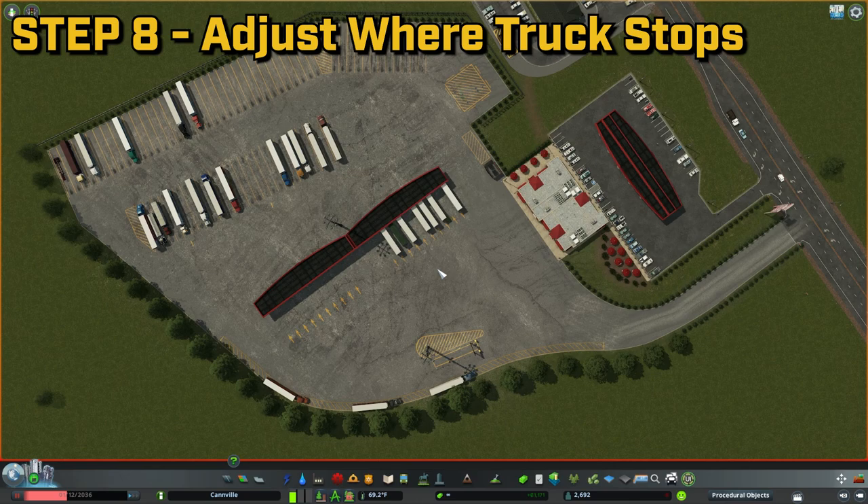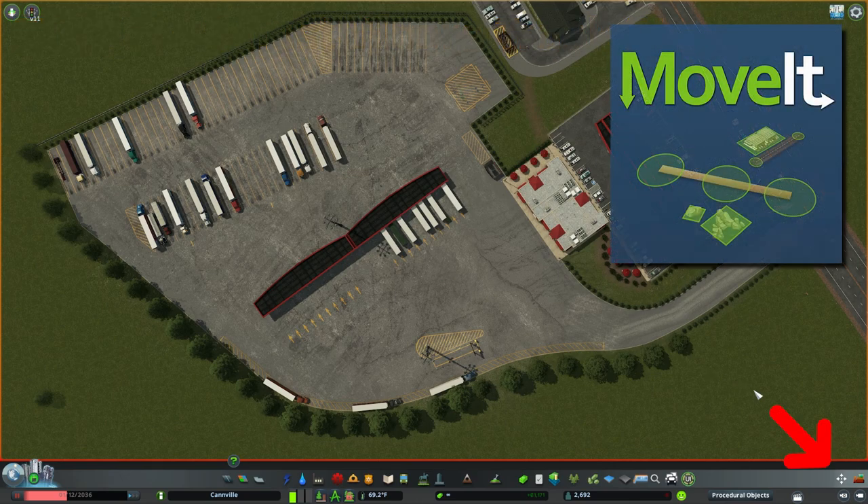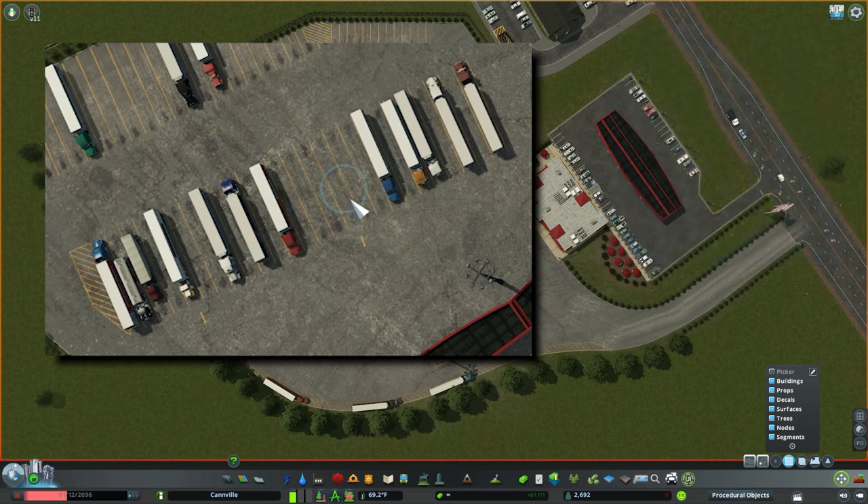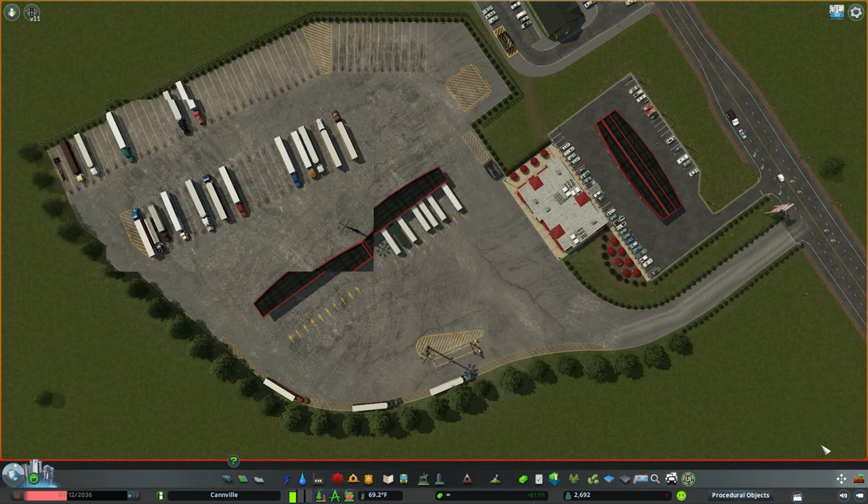Step 8: Adjust where you want the trucks to stop. First, open up the Move It mod. In Single Selection mode, hover over the node you want to move and click the left mouse button. While holding down the left mouse button and Alt at the same time, you can move the node up or down the road to line up where you want the vehicle to stop. When finished, press the Move It button again to deactivate it.